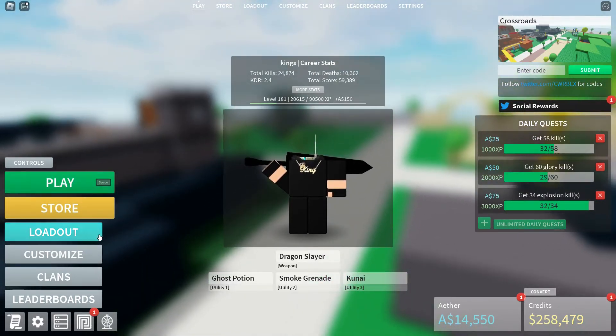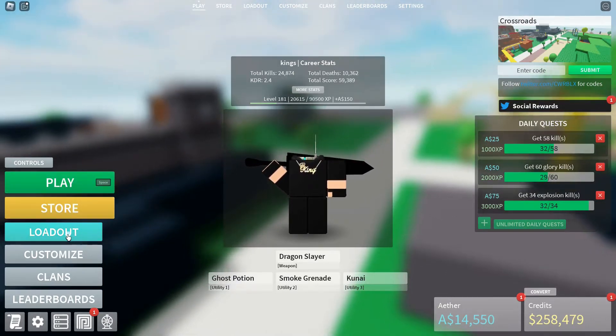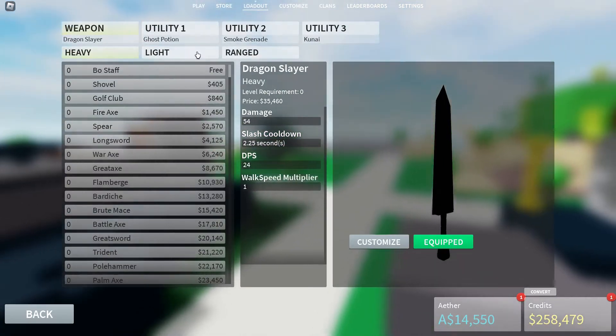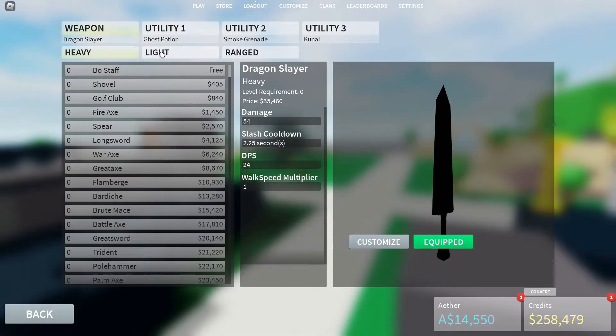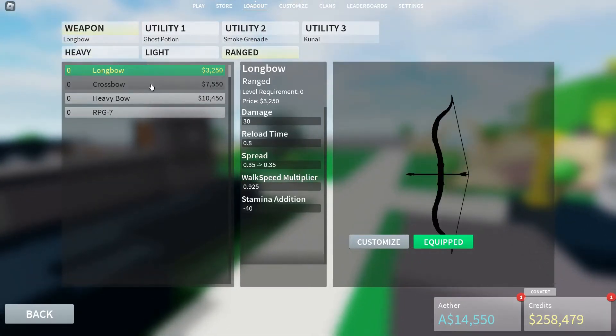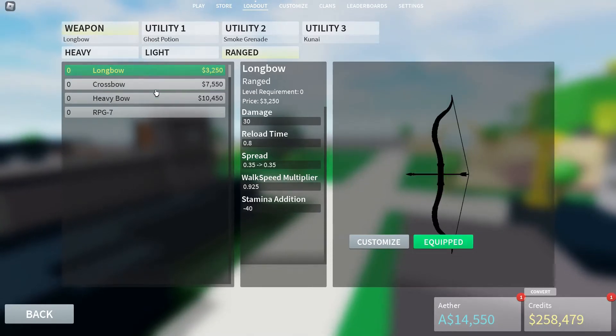First we have the menu. The most important things are probably like these things right here. Let's go over the loadout — if you press loadout, these are the weapons. There are three classes: heavy, light, and range. Range is basically long-range weapons like bows.